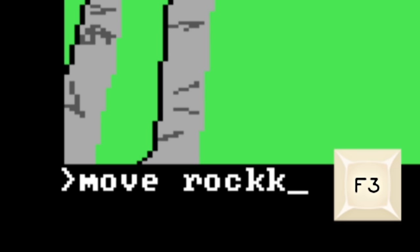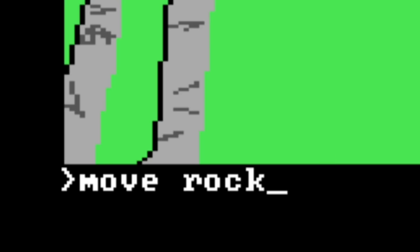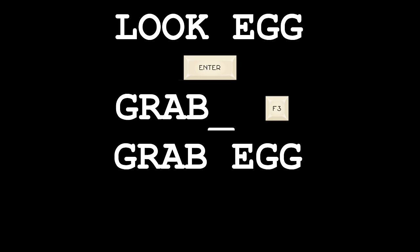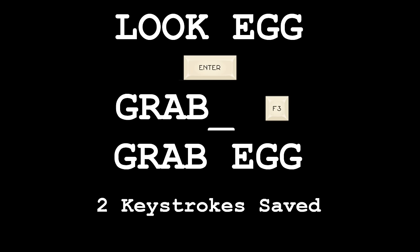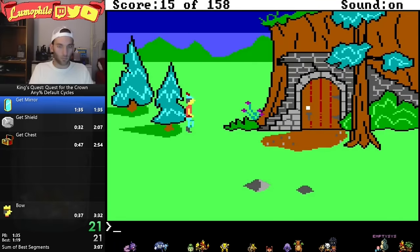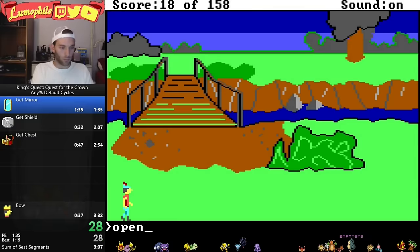This is really helpful for misspellings. However, anything new you've typed into the parser will stay. For example, let's say I type 'look egg' and press enter. Then I type 'grab' with a space at the end and then F3 — the game sees that the first five characters are taken and fills in the rest with 'egg' from the last command. I would end up with 'grab egg.' You can see Lumophile do this in practice with the commands 'get nut,' then 'open,' and F3.